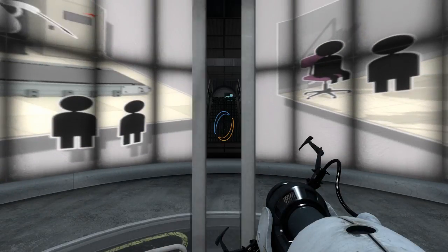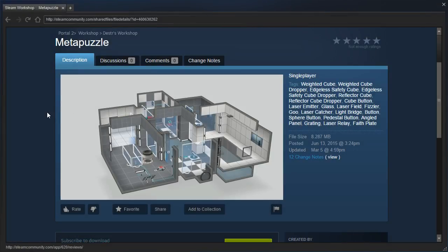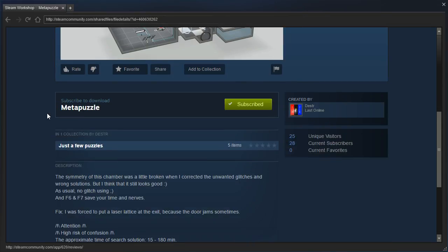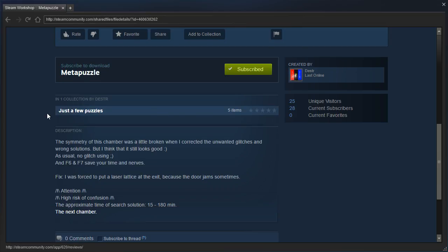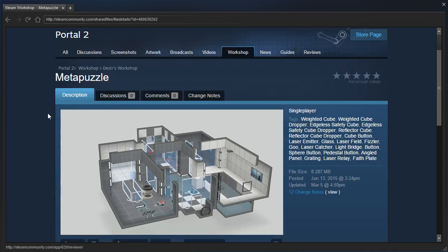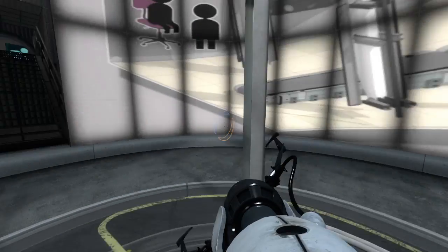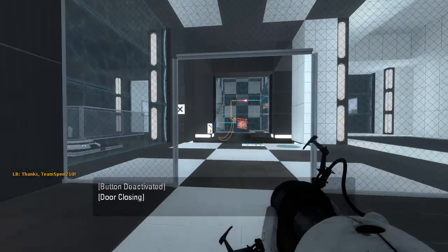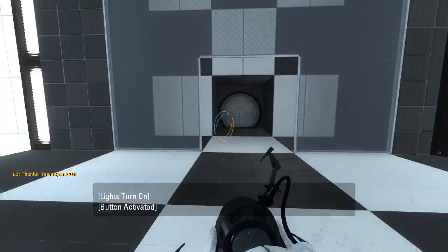Hey guys, I'm LB, and let's check out Metapuzzle by DesterUctor. The symmetry of this chamber was a little broken when I corrected the unwanted glitches and wrong solutions, but I think it still looks good. As usual, no glitch using, and F6 and F7 save your time and nerves. I was forced to put a laser lattice at the exit because the door jams sometimes. Dester has told me that the maps we've played thus far were rather old, and that his new maps, such as this one, should be better. I guess we'll just have to see.